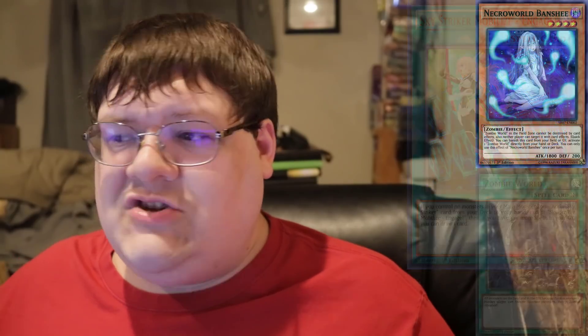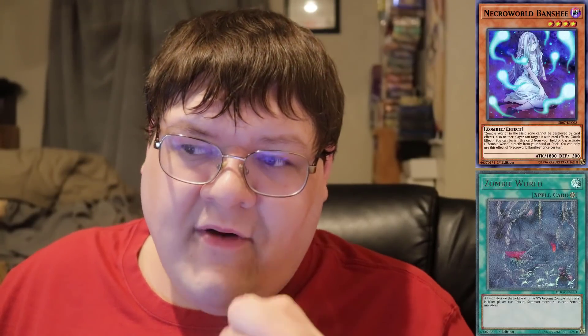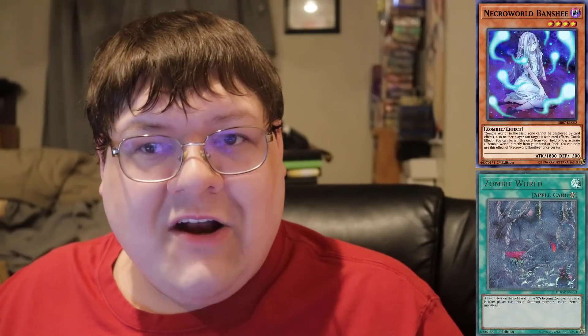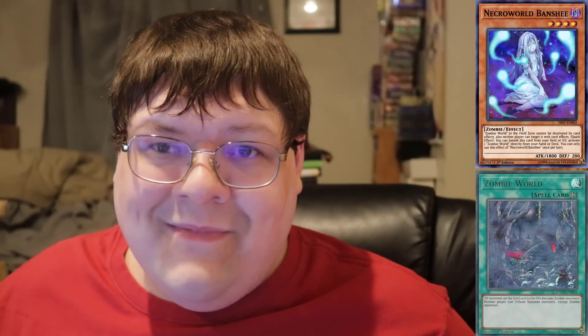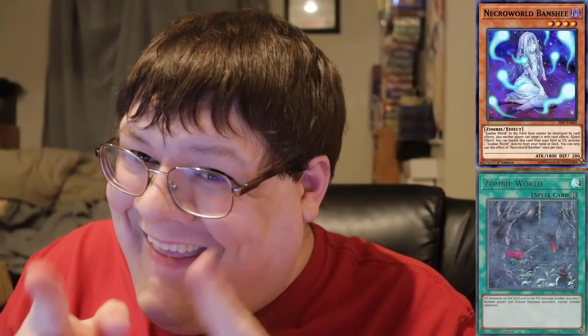Next up is Necroworld Banshee with Zombie World. One cool thing a Branded package can do is send Necroworld Banshee with Branded Fusion alongside Fallen of Albaz, allowing you to set up Zombie World during the opponent's turn through Necroworld Banshee. The fact that you have that interaction is hilarious. Brandon players, you guys want to make your Flundereeze matchup 3,000 times easier? Just mill off Zombie World and watch your opponent not be able to Tribute Summon. You don't care about making field monsters Zombies — you just care that your opponent can't Tribute Summon. It's a shame that Mist Pen in hand is a Winged Beast and not actually a Zombie.